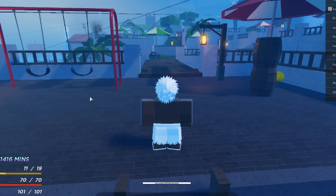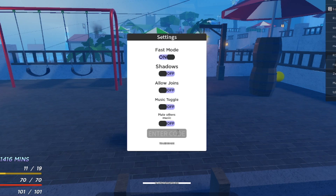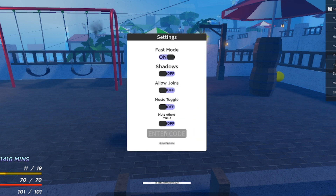To redeem codes, all you have to do is hit the End button on your keyboard, hit Settings, and you can enter the codes right over here. I'm going to try from the newest to the oldest codes. Let me try this code right here — 'december2023' — and we could also try 'merryxmas', which came up as invalid.